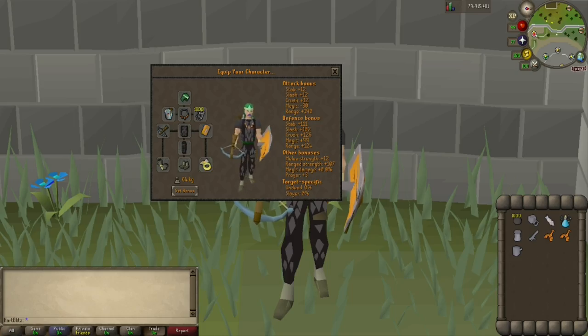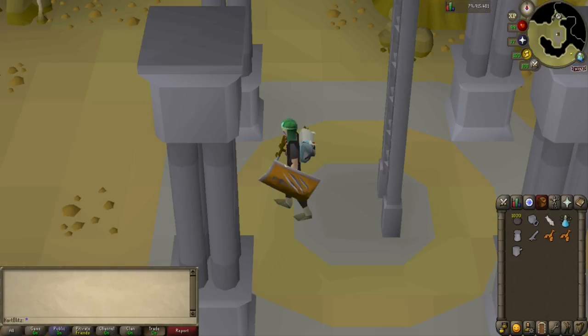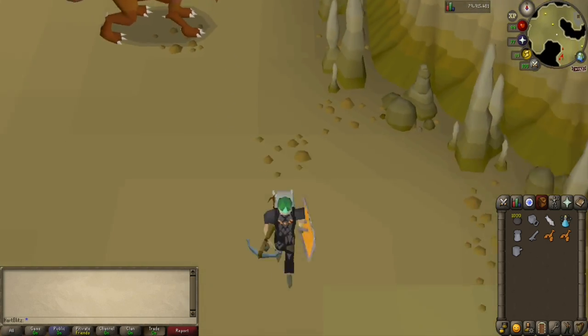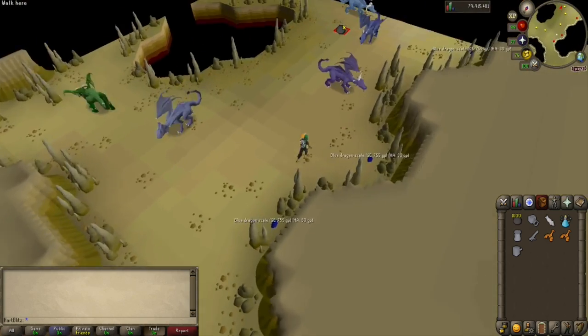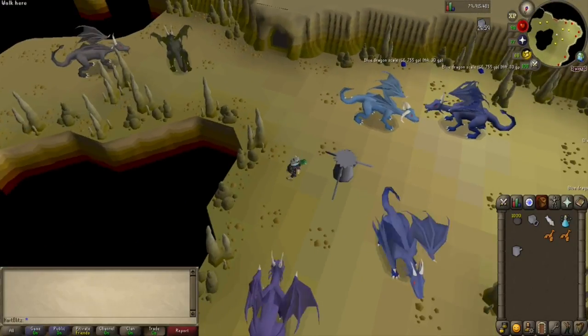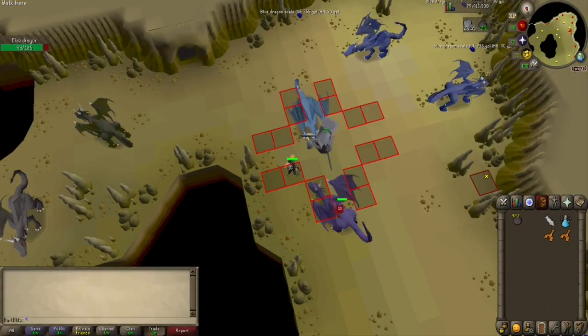Now I will show you how to get there — this one is probably the most simple. Just use your mythic cape teleport and enter the mythic statue, then run to the southeast area of the dungeon and you will find some blue dragons. Set up your cannon in this spot, then run to the safe spot area that you can range from in order to allow your cannon to attack all of the blue dragons at once. This is as simple as the green dragons, but no worries from PKers.